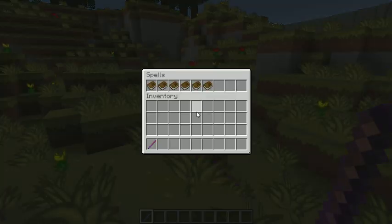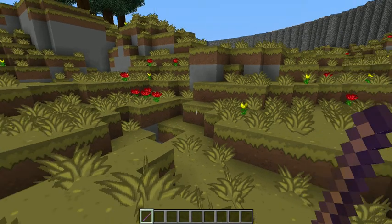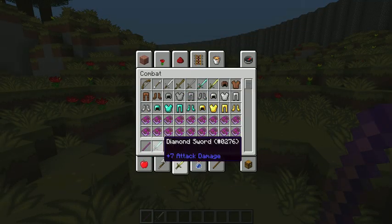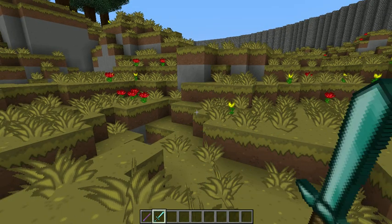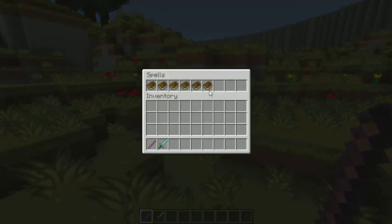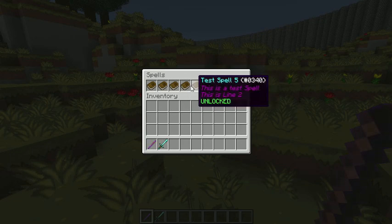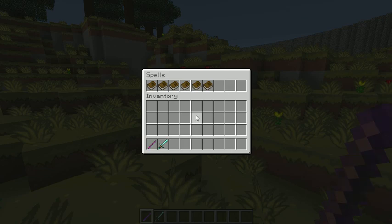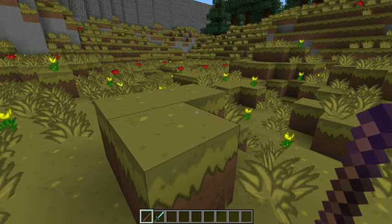Currently I haven't put any left and right click handling in yet, so it is just checking to see if you have got a wand in your hand. If you have a sword in your hand then it doesn't actually do anything. But if it has got the name 'wand' then it will basically show this. Right click is going to open this and left click is basically going to fire spells, but I haven't got around to doing that yet.